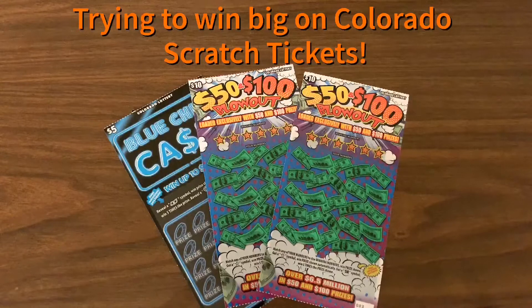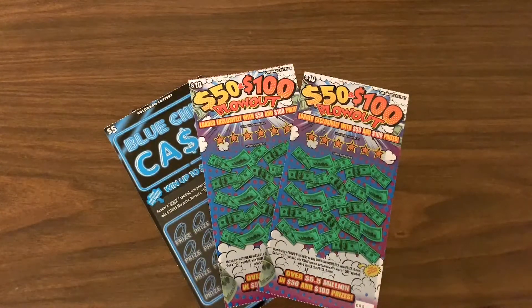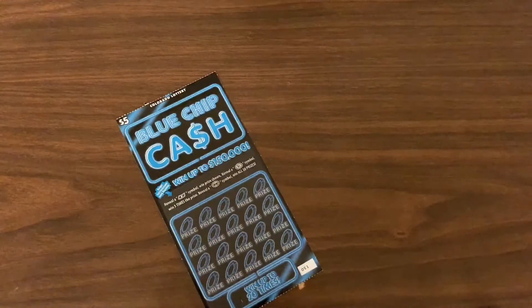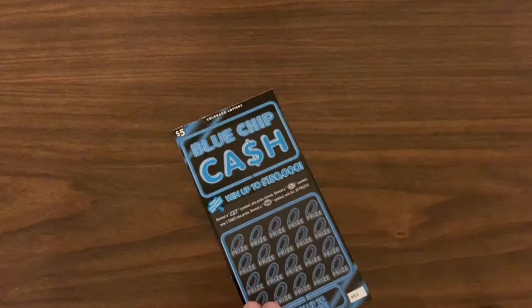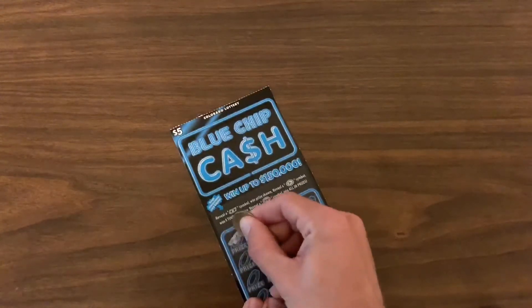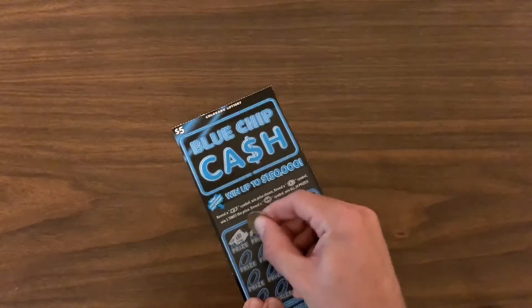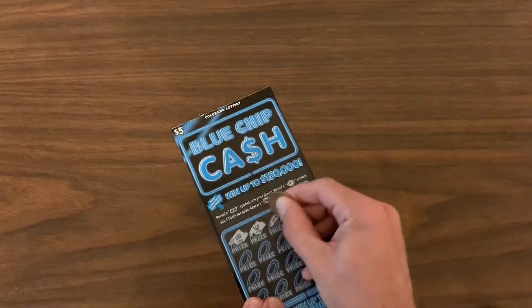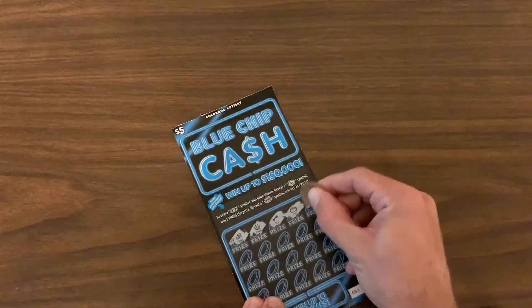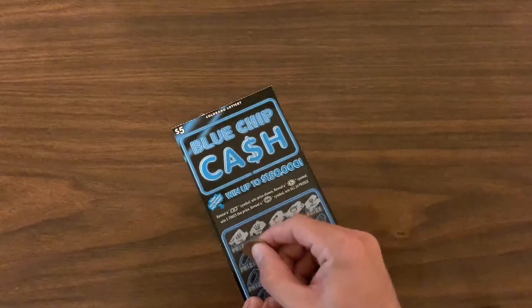Hey everybody, we got $25 in Colorado Scratchers and we're gonna see how we do. Starting out with this Blue Chip Cash where we're looking for a dollar bill symbol, a win symbol, or 5x. It's a $5 ticket. Let's see what we can do — coins, a crown, a key, a pot of gold, a candle.